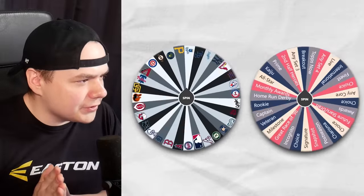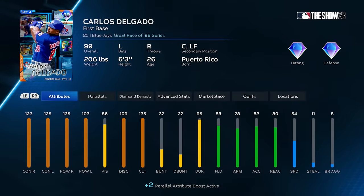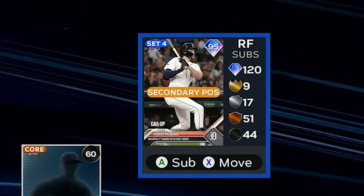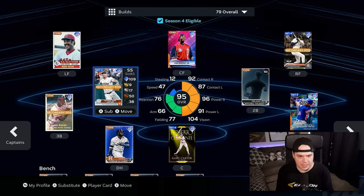Blue Jays, my choice — I'm loving this Delgado card lately; he's going to be at first base. This is honestly working out better than I expected. Tigers Tops Now — I'm going to get this 95 Parker Meadows, and then I'm going to move Hank Aaron to third base and Bregman to shortstop for now.